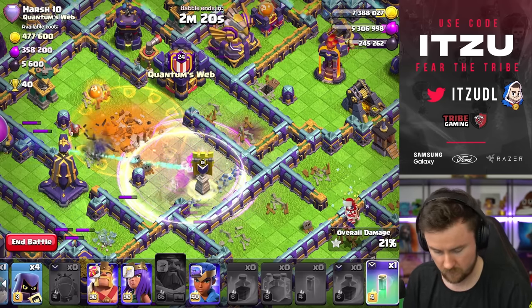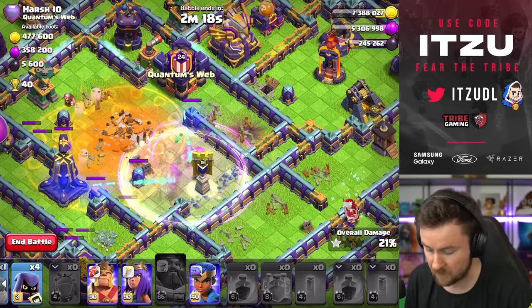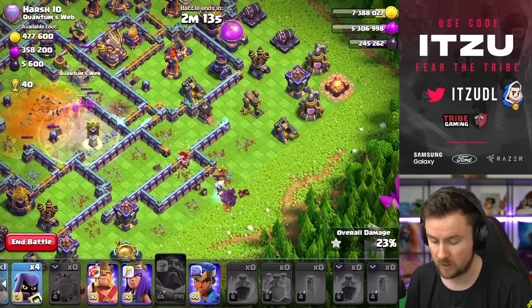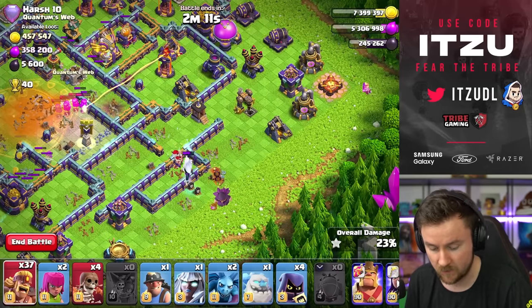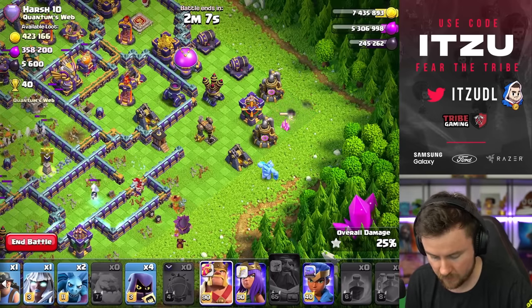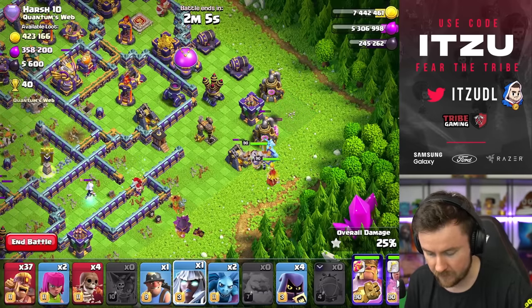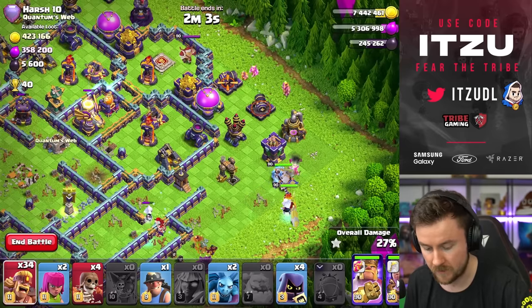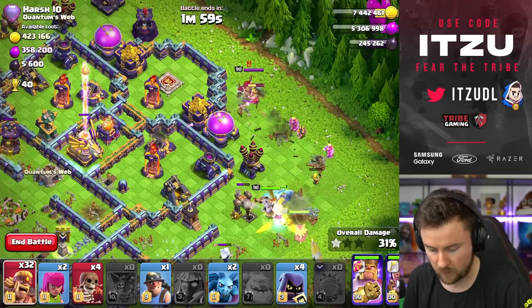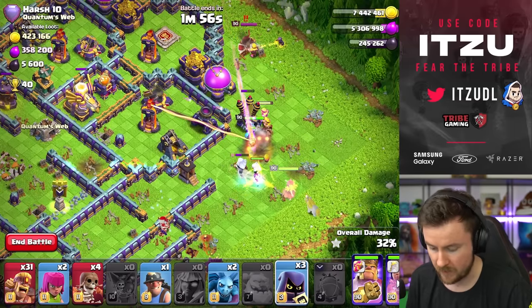Hopefully we're going to get the monolith as well. The eagle is typically a really important defensive takedown, so we're going to start into that. We use the golden queen to tighten everything in there, and we can use the super barbarians to tank and funnel everything into the base, then take down the king with our super barbarians.